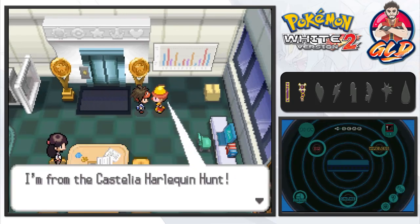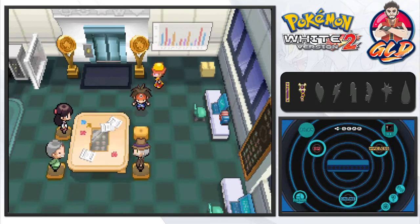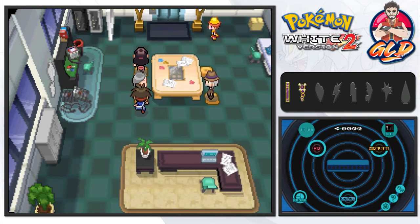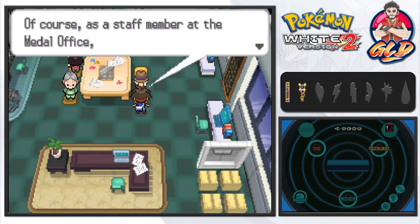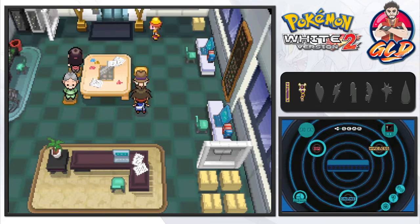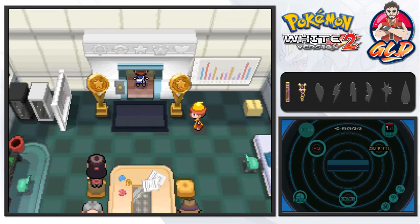On the second floor there's a clown from the Castelia Harlequin Hunt. He says: 'You found the medal office!' I think we have to find all the Harlequins around the city. He shows us our medal box — number of medals received is one, medalist rank is trainee rank. He's been secretly cheering for us but as a staff member at the medal office, he'll judge fairly.